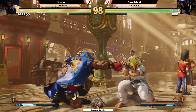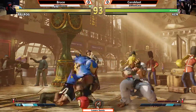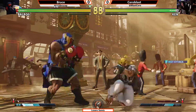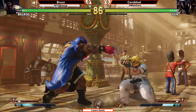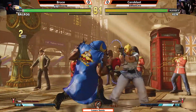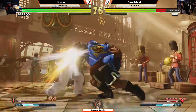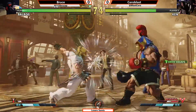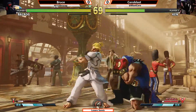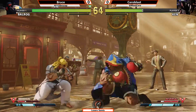Into round number two now. Bruce dashes up, doesn't throw, goes for the crouch strong. Nothing going yet. Both players fishing for some kind of hit to create an opening. Nice neutral jump there from Cerroblast, trying to find punishment for Bruce for dashing in — doesn't quite find it. Nice back throw for Bruce. Goes for another one. Punishes the crouch forward with a crouch forward of his own, hitting on startup. Staying safe with the dash — EX dash straight. Stan roundhouse, just looking for a crush counter.